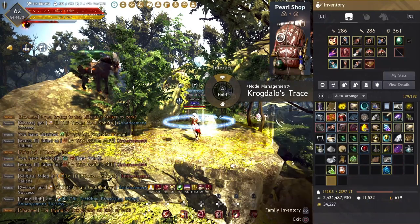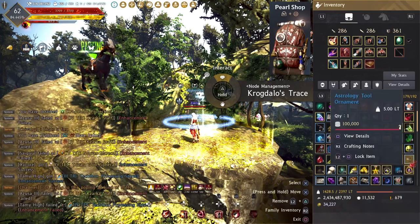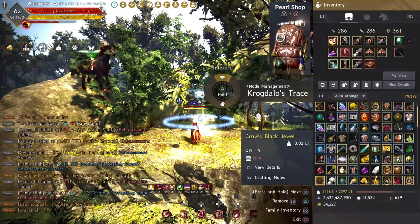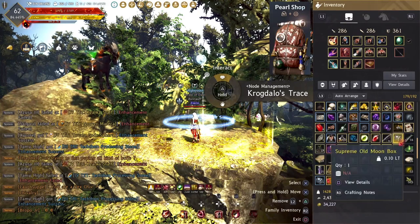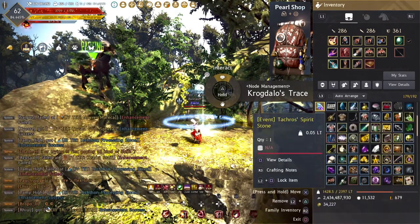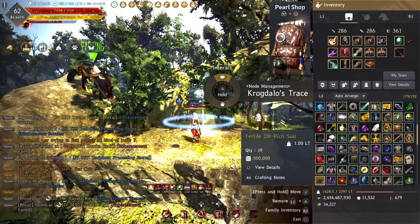Now the final step is to unlock your auto-arrange in your backpack and arrange the pieces into the pattern shown in the video. You'll then see an automatic plus icon appear. Just click the plus and it will form the final product of the infinite MP potion. This is the final process for combining the item.